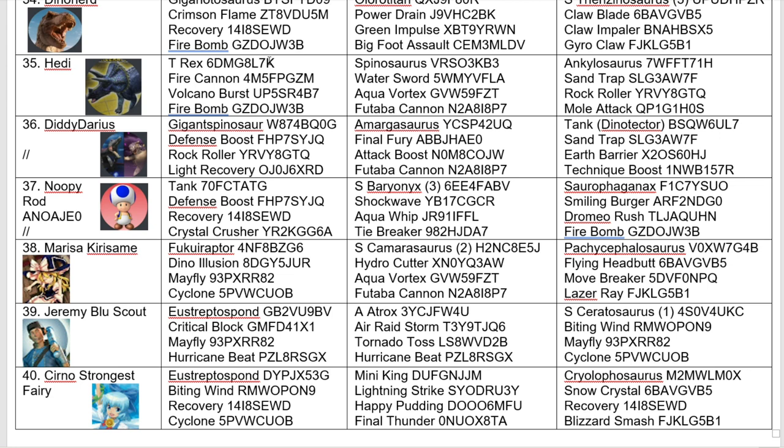We have another top 8 combatant returning with Diddy Darius, coming in with Gigant Spinosaur, Amagosaurus, and Tank Dino Tector. I want to talk about this team — it's probably one of my standout teams in this tournament. The Gigant Spinosaur moveset has gone for resilience but with Rock Roller to give it some attack. This Amagosaurus could be deadly — it's crisis type, so it'll have attack boost, and Futaba Cannon gets triggered after a win, meaning it'll have an attack boost when it fires. It could also get Final Fury off if Amagosaurus is on low health, getting extra damage with the crisis type. This Amagosaurus could definitely be an Achilles heel for fire dinosaurs.